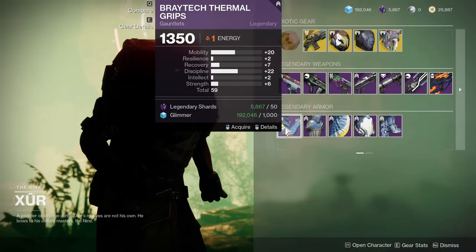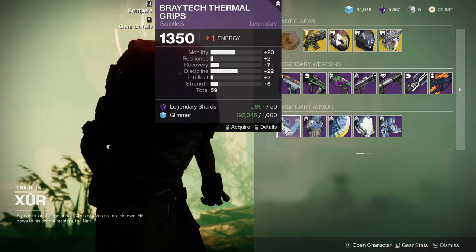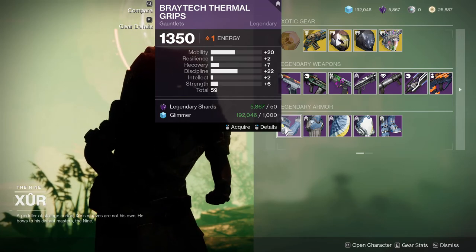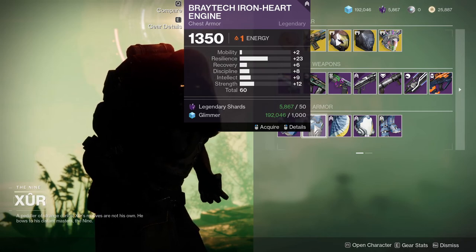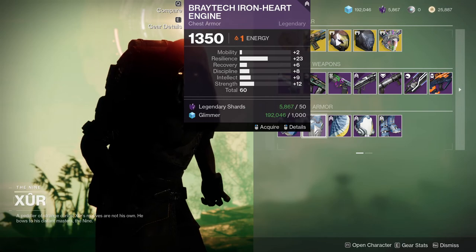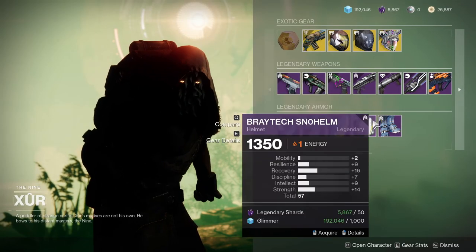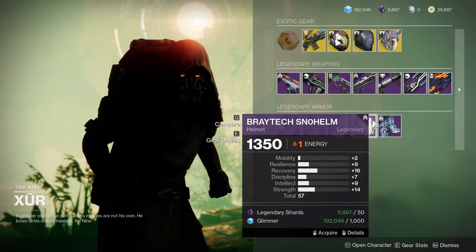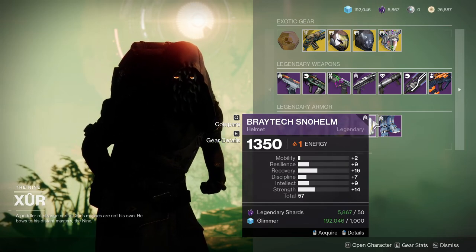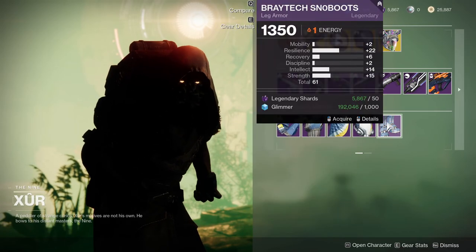As for the armor stats, you're not going to want high mobility unless it's on a hunter. High discipline is really cool but a 20 on mobility kind of kills it for me. The chest piece is really good — 23 on resilience, you love to see that. Other than that the recovery is a little too low for my liking. If you don't have something good, it'll be fine until you get something better.